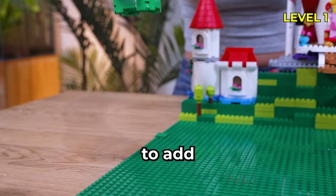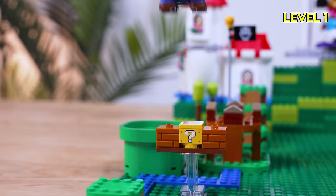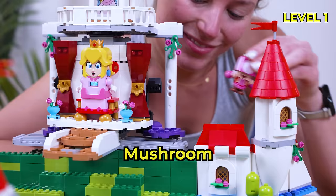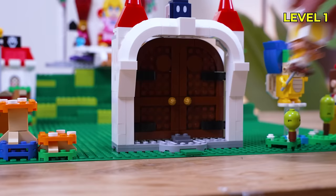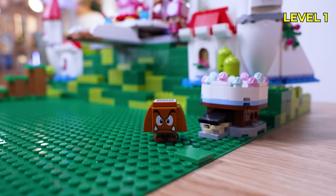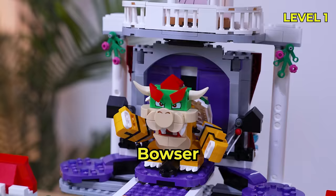We can't forget to add the infamous training course, where Mario's skills are put to the test. This is looking awesome, but it wouldn't be Mushroom Kingdom without our toad friends and magical creatures. Watch out for the sneaky Koopa in the cake. And guess who's lurking behind the wall? It's Bowser. I hope he doesn't scare Harry.